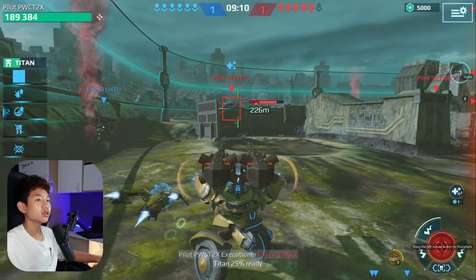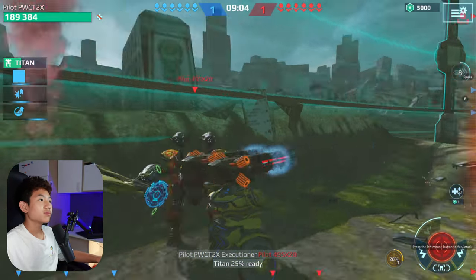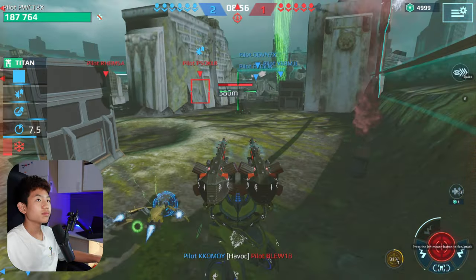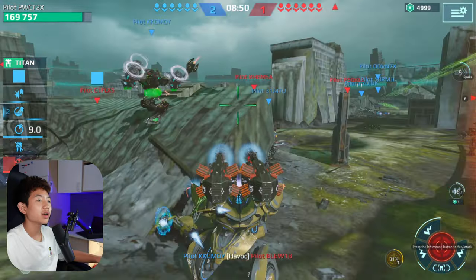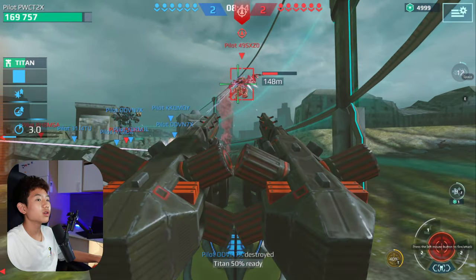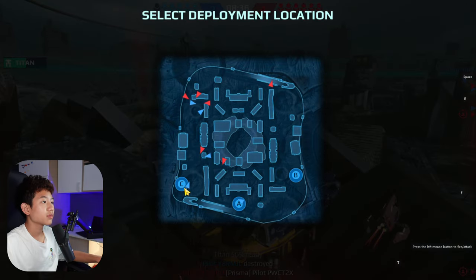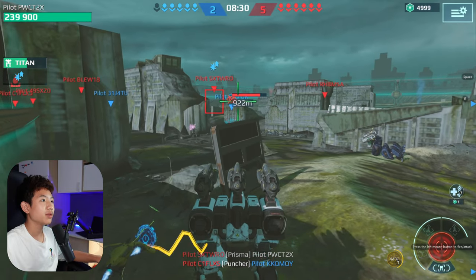Nice hit! I have to aim, shoot, and press the ability. I don't think I aimed at the right spot. Okay, I hit him! It has this built-in weapon, which is nice. Now I'm going to spawn in with the Fury. This is going to be really interesting.